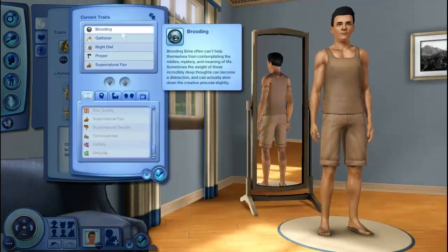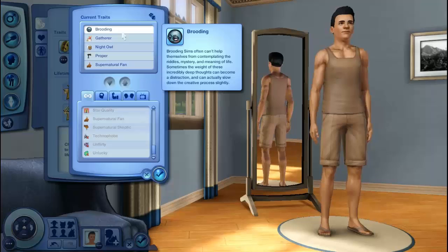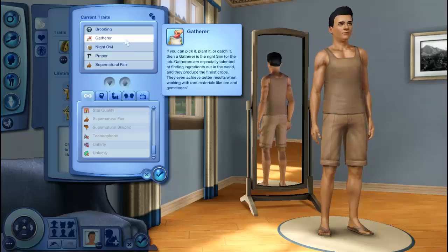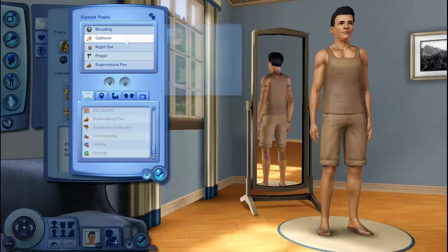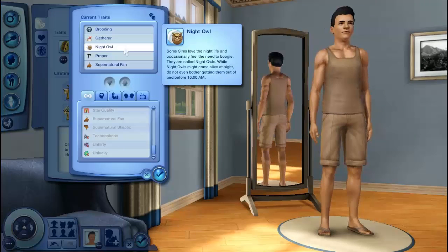For new traits, the very first one is Brooding — Sims often can't help themselves from contemplating the riddles, mystery, and meaning of life; sometimes the weight of these incredibly deep thoughts can be a distraction. Then there's Gatherer — if you can pick it, plant it, or catch it, a Gatherer is the right Sim for the job. Gatherers are especially talented at finding ingredients out in the world and produce the finest crops, achieving better results with rare materials like ore and gemstones. Night Owl — some Sims love the nightlife and occasionally feel the need to boogie; do not even bother getting them out of bed before 10 a.m.